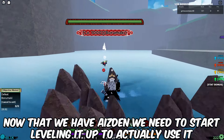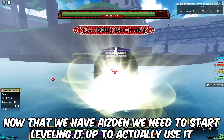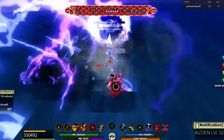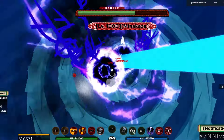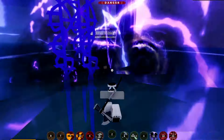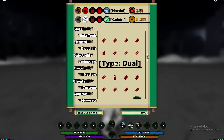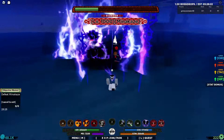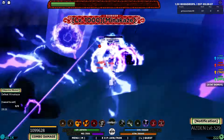Now that we have Icedan we need to start leveling it up to actually use the bloodline. The main thing that makes Icedan so good is its insanely overpowered mode. Its C spec does well over 200,000 damage and its M1s have crazy range and damage as well. When you unlock Icedan you also unlock the Icedan Gen 3 weapon, but we won't be able to unlock it until we reach S rank.